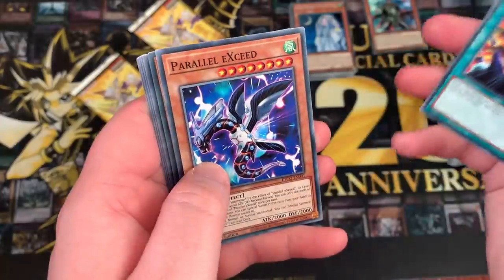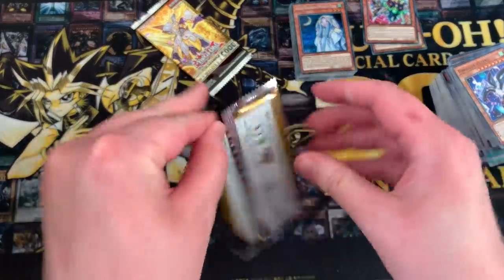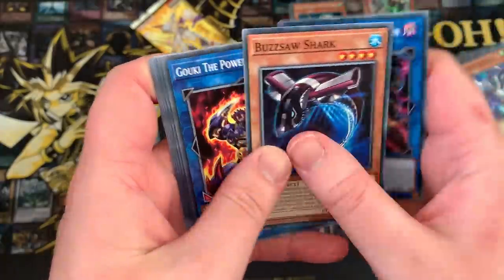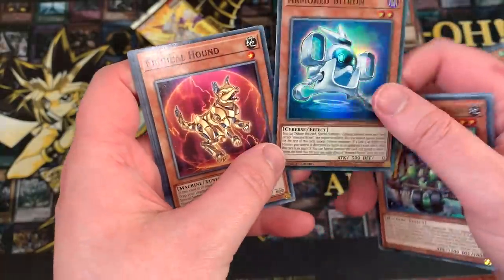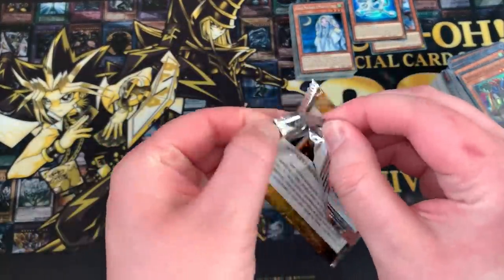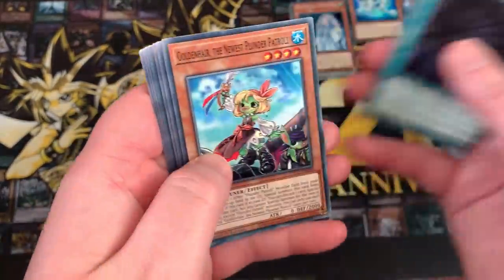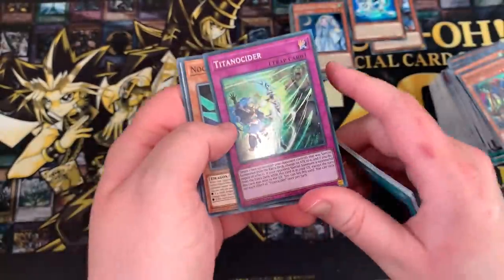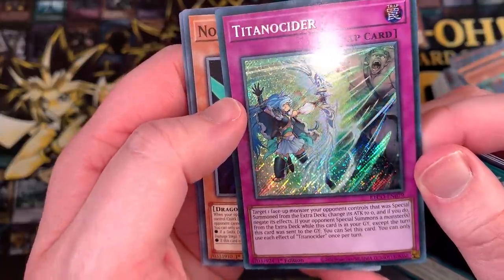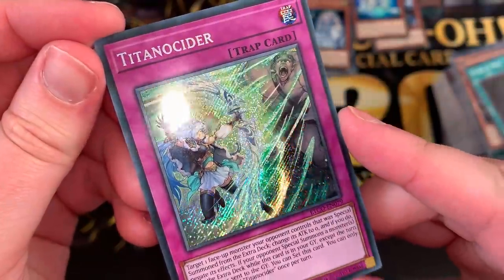Goldilocks, Prism, Link Burst, Parallel Exceed, and Gatchiri Ignister Super Rare. Two packs left — still need a Secret. If this box has only one Secret, that's going to be so sad. Virus Swordsman, Buzzsaw Shark, Goki, Samurai Wagon, Armored Bitron. Please don't have one Secret... Stairs of Mail, Golden Hair, Evil Eye, Marincess, and Titanocider — Secret Rare! With Apollosa in the artwork. Her barrier is apparently missing, so it's kind of like Lost Wind, but shinier. That is gorgeous. Box number two.